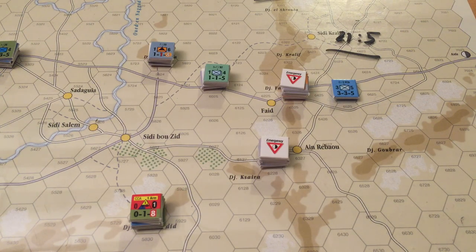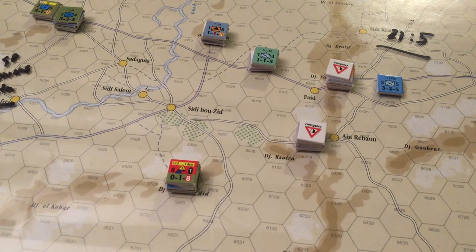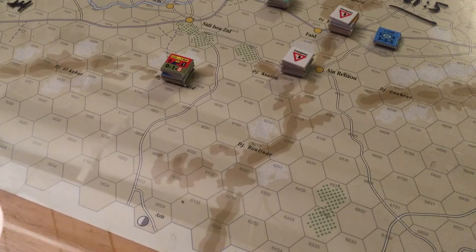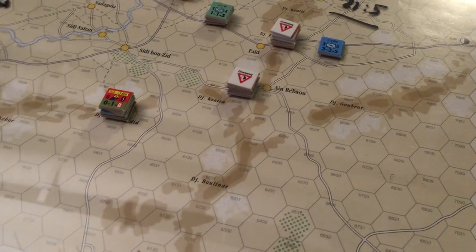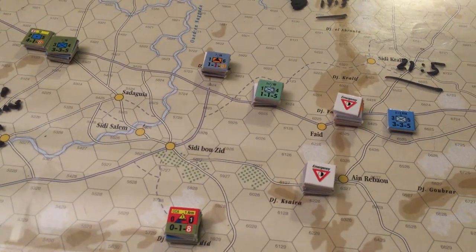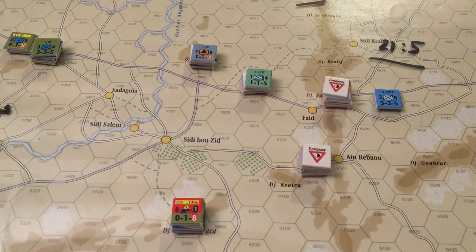So the pass technically is in Axis hands, but not necessarily in very good secure hands. I pushed them out — it wasn't easy. That was a very foolhardy, risky move, but I pulled it off. We needed those kinds of moves right now for the Axis since we're being put in those positions. The goal is to see what the Allies can cook up. I'm worried they may just send a unit down here to block the supply line off, which would be totally devastating — it might completely ruin this scenario for the Axis. That's very much entirely possible.